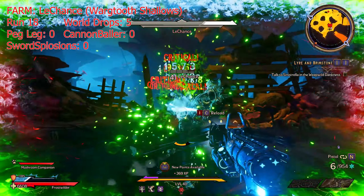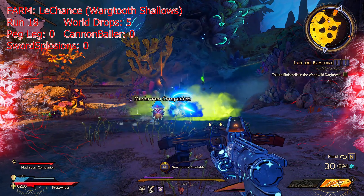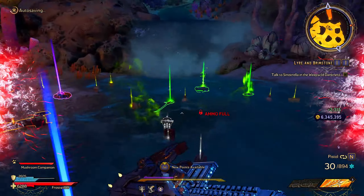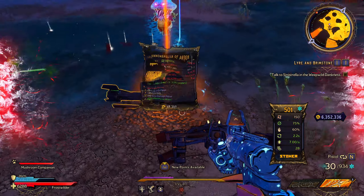Over our next couple of drops we did manage to get another class mod and 2 back-to-back Cannonballers, along with a Snake Stick melee weapon as well — pretty good.